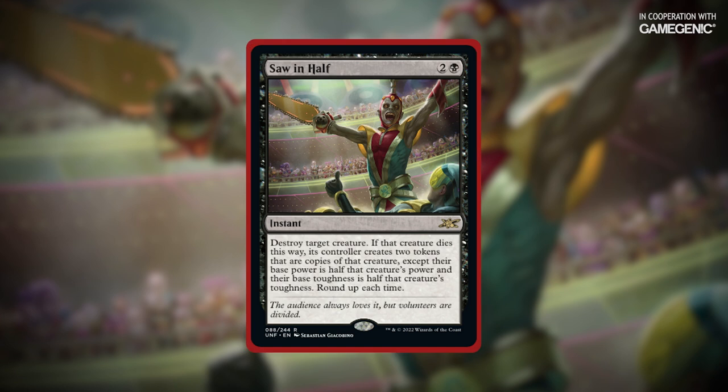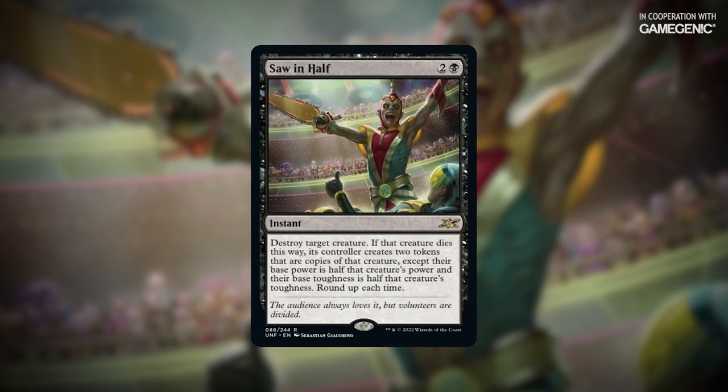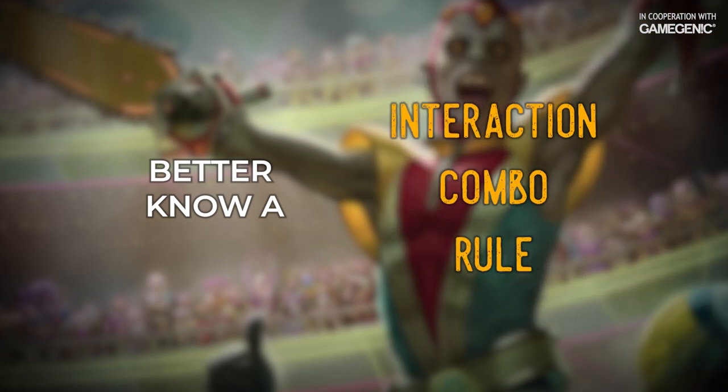Saw in Half is an instant for two and a black that reads: destroy target creature. If that creature dies this way, its controller creates two tokens that are copies of that creature, except their base power is half that creature's power, and their base toughness is half of that creature's toughness. Round up each time. I thought about doing a Better Know a Combo episode for this card, but there are just so many things this card enables. So rather than picking just one, I've decided to assemble all my favorite combos, interactions, and niche rules curiosities into a single video. Let's get right to it.